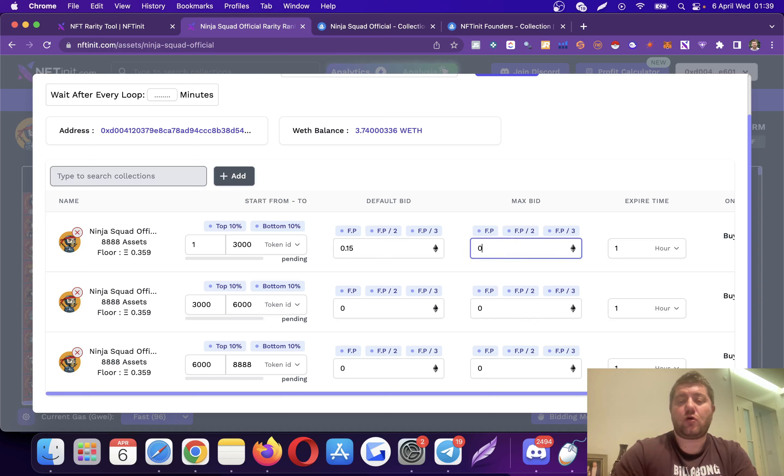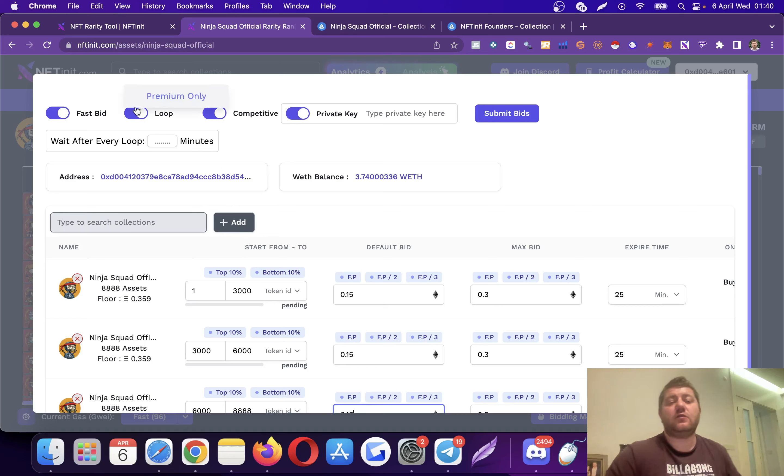I'm going to start with competitive mode on. Let's say I want to place bids between 0.15 and 0.3. This means the system checks the NFT's current bid — if it is 0.20, the system goes slightly above the current bid to make yours the highest. However, it will keep you under your max bid, so if the current bid is higher than your max the system won't place any bid, keeping you within your spending limit. You can also adjust the expiry time — I'll set it to 25 minutes.